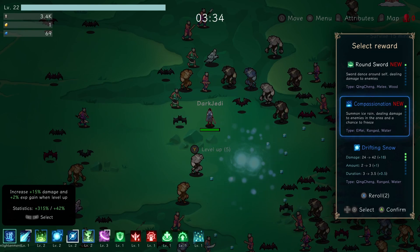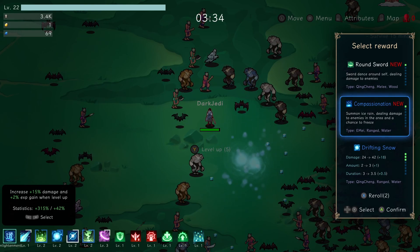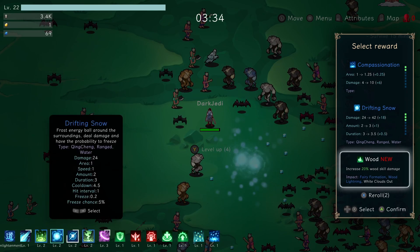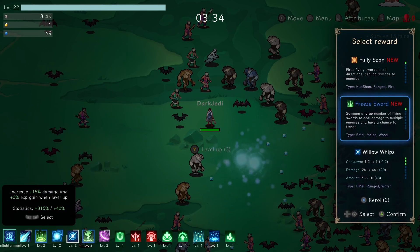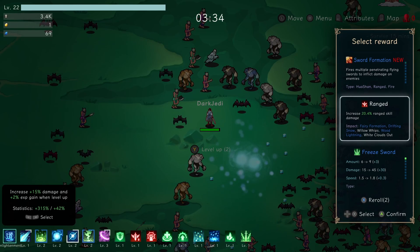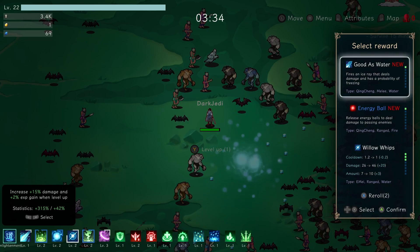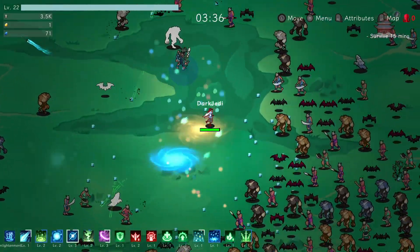Compassionation — summon ice rain, dealing damage to enemies in the area, chance to freeze — I'll take that. More wood — we've got a few wood skills. We'll take the Willow Whips. Energy Ball is ranged on fire — through the Willow. That's all level ups, that's okay. Should be in a much better position now.